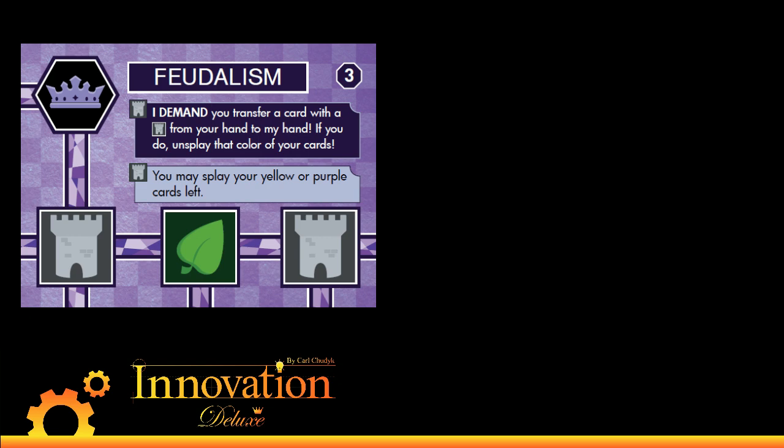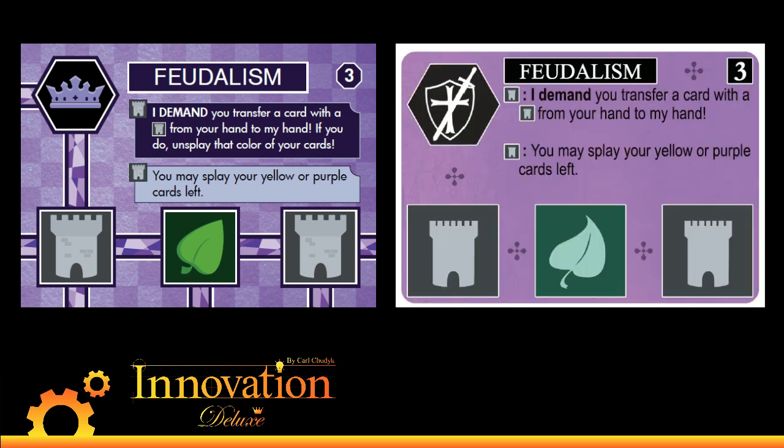The third change we made — going up in ascending age order because that's the easiest way for me to get through this spreadsheet — was to what was pretty much universally called the worst card in the game, and that of course is Feudalism. Feudalism used to steal a card, but only a card with a castle, and it would give you a yellow or purple left splay. Not very exciting. People usually used Feudalism to get that splay left for Invention, and that was really the only reason you'd ever use it.